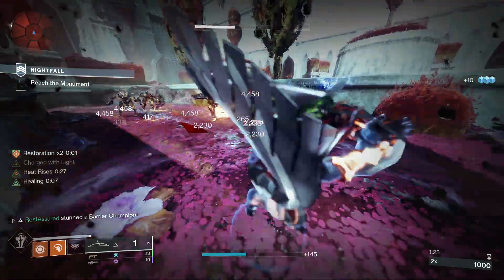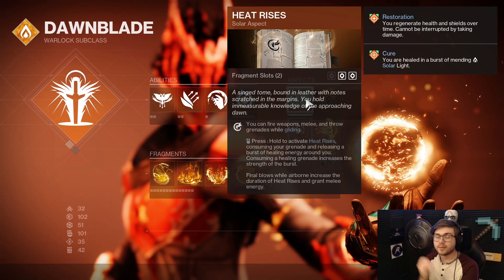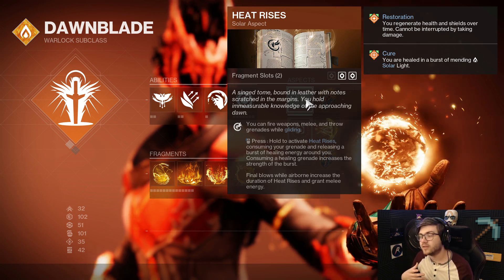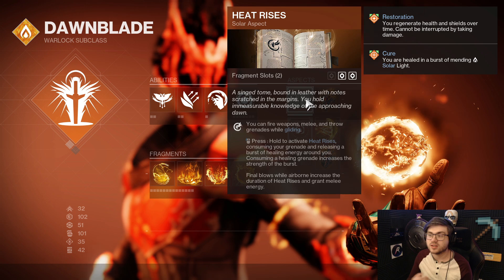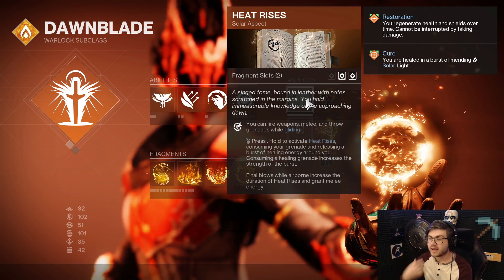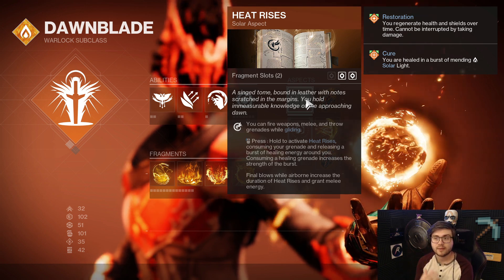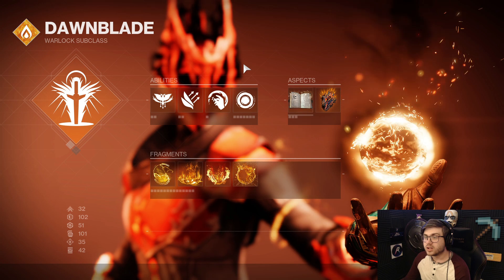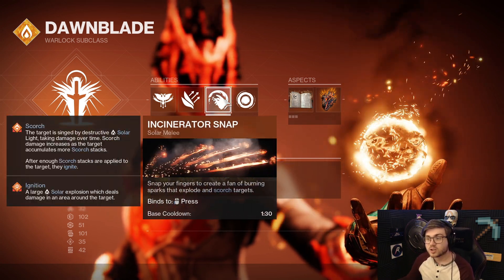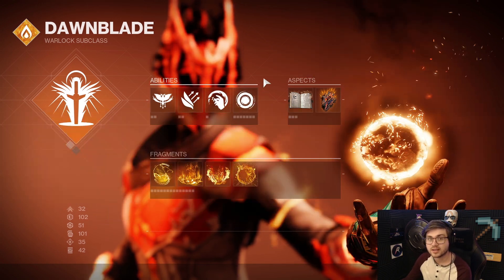We're going to be running Solar Grenade with this build. For aspects, we're running Heat Rises, which procs Phoenix Dive. It also lets you float in the air very effectively, and every time you get a kill it extends that timer. So you'll be floating in the air a lot and throwing grenades everywhere. Heat Rises also grants melee energy when you get final blows while airborne, which is really good for keeping your Incinerator Snap up so you can constantly proc Sunbracers.